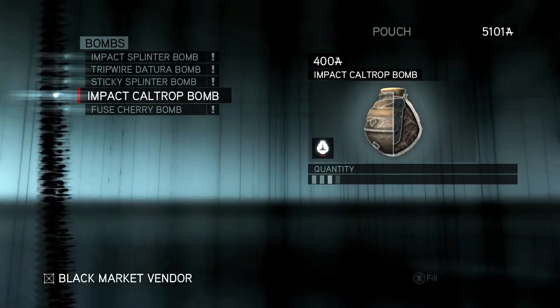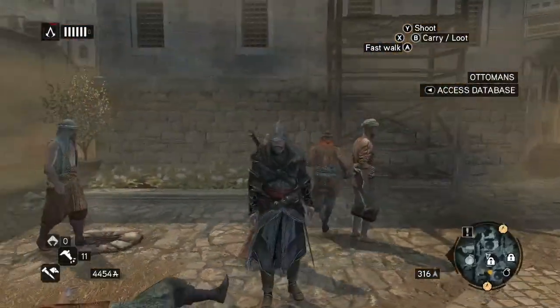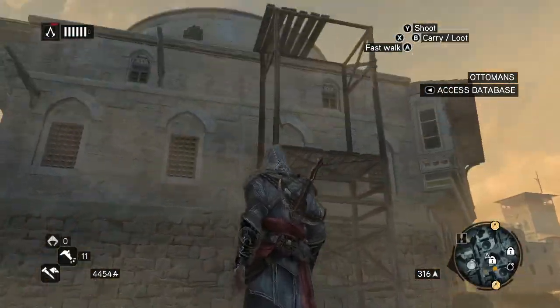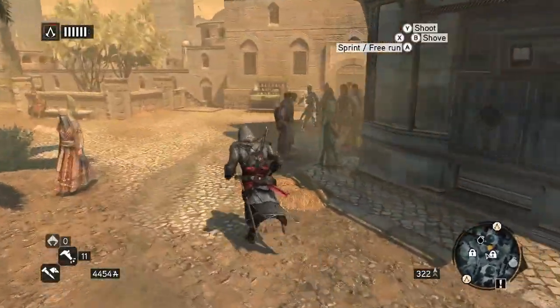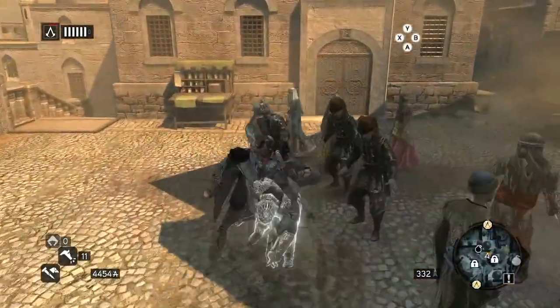I recommend buying the impact Caltrop Bomb. What you want to do next is find a scaffold — they look like this, basically wooden planks held by other wooden planks.